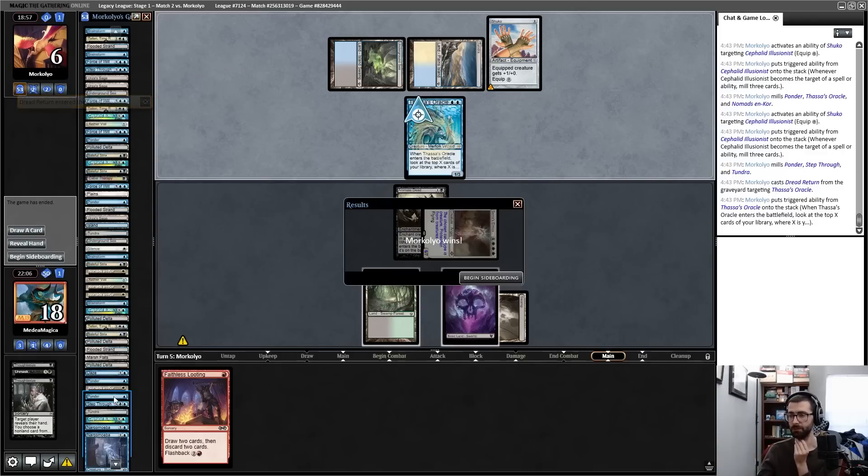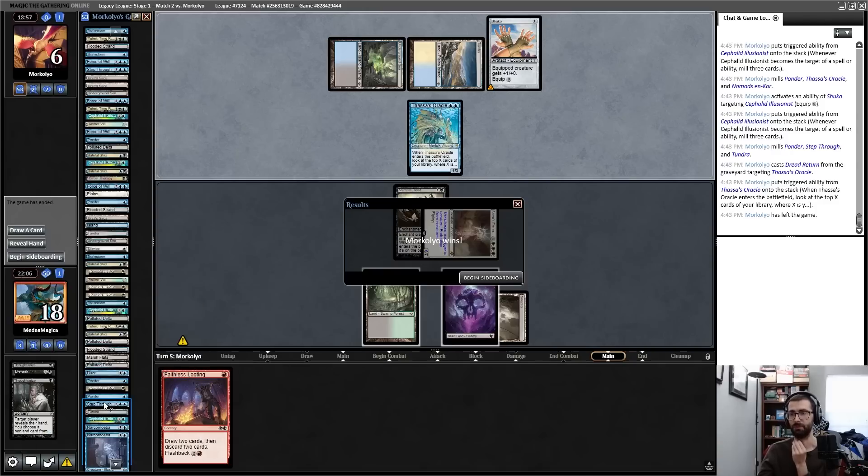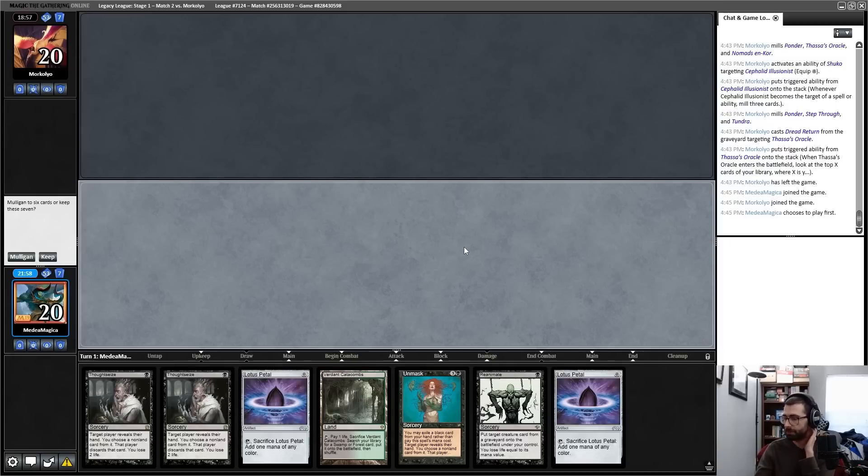That was pretty unlucky — Step Through is a two-of in the deck and my opponent needed both it and a blue card draw. Do I want to go to the creature plan here? I'm not sure that I do. My opponent has Baleful Strix so I won't get easy chip damage. I don't think I'm super excited about that plan. I'm sort of interested in Chain of Smog as a fair discard spell.